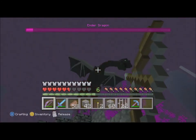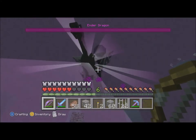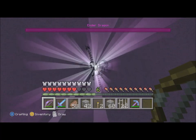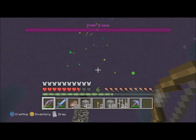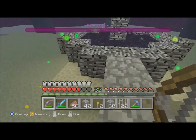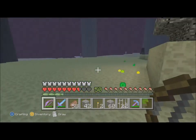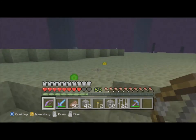We've basically killed the dragon now — the bow is doing a lot of damage. When you kill it, it will shoot beams of light up to the top and just explode, dropping loads of XP. Look at that — we went from level 6 and ended up at level 68, running through 32, 45, 50... all the enchantments you could ever need from one fight.